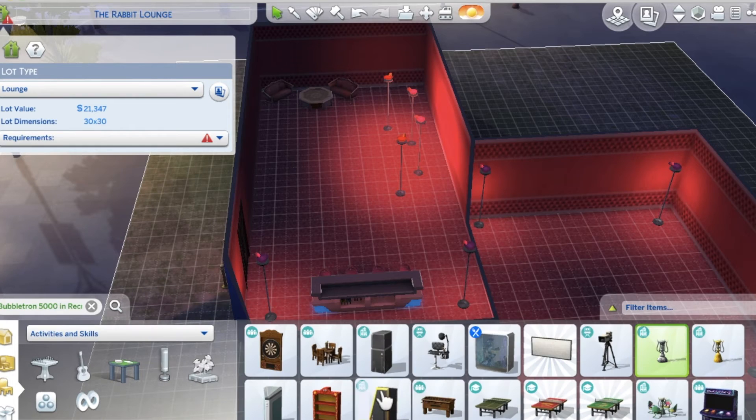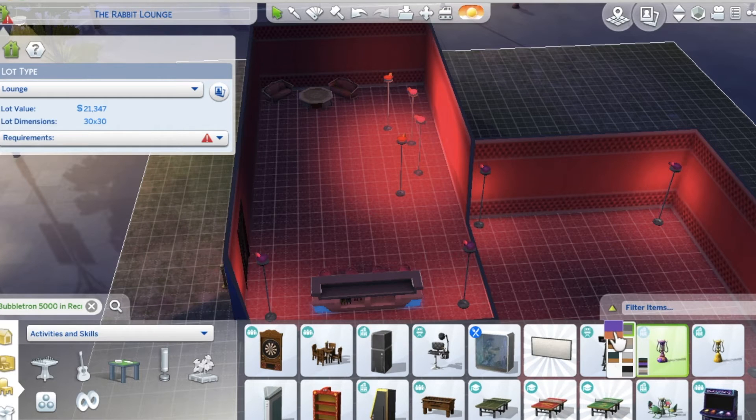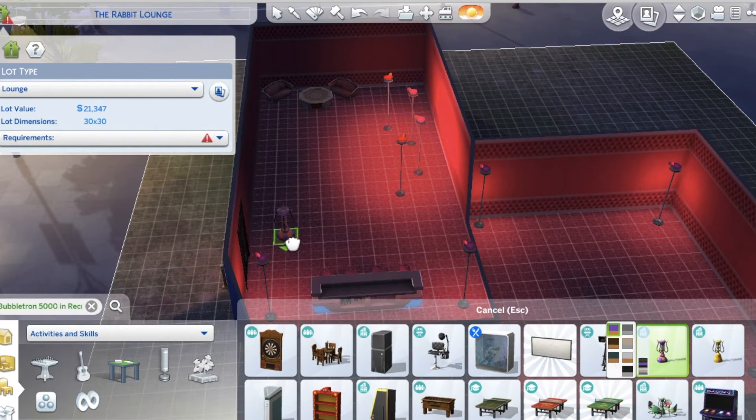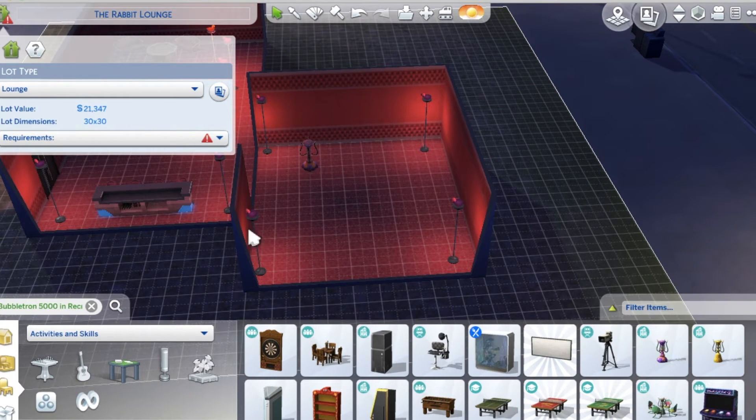They have hookah things in this game now, guys — isn't that dope? I love the hookah sticks. So we're going to set up a nice little hookah station. Should I put it in the private dance room? Let's do that. Here comes the hookah.